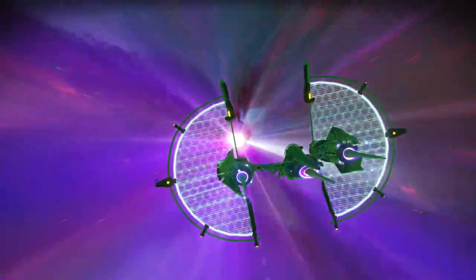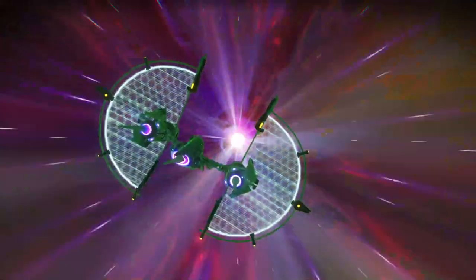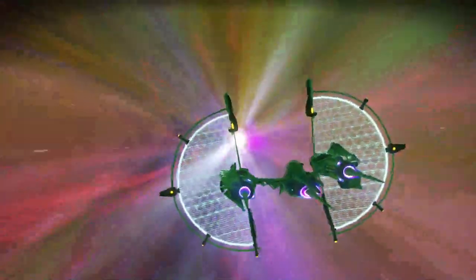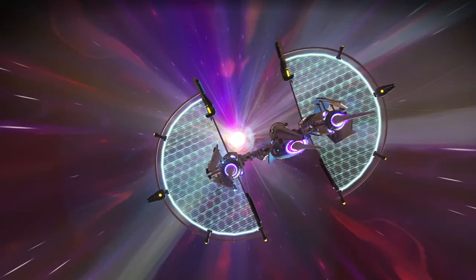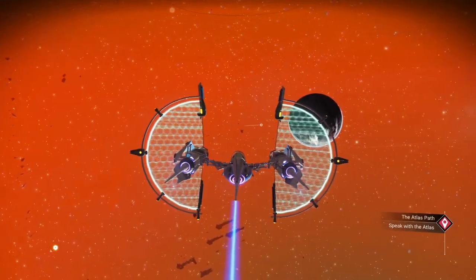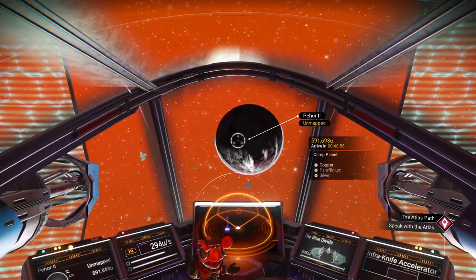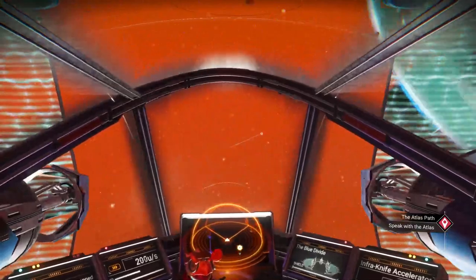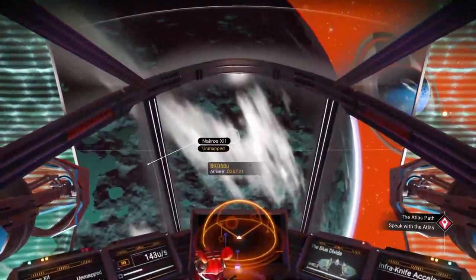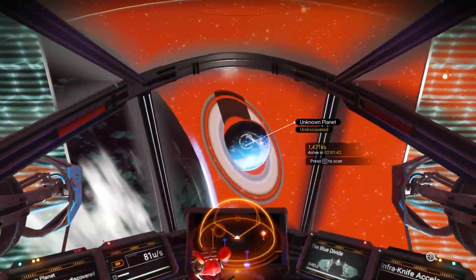The planet you're looking for within the system is going to have all its usual stuff — it'll say like copper, paraphimium, all the different items it has — but it'll also say corrupted sentinels, and that's what you're looking for. It has to be a habitable planet; that is the key. First contact — no one's ever been to the system before, so I might just stick around here depending on the planets. Let's move over and check this one out: cobalt, ammonia, copper, fungal mold. Looks like a cold planet.